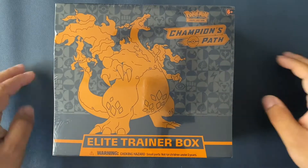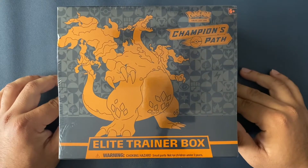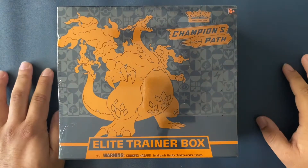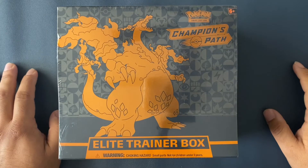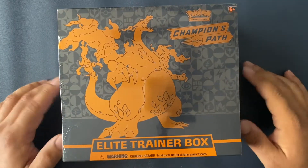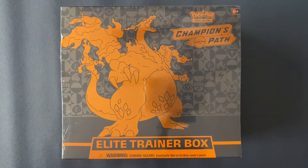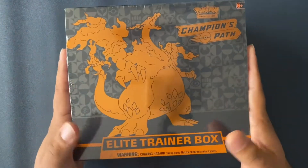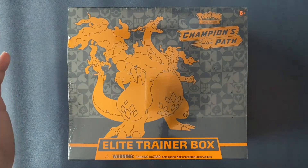Hey, how's it going guys? Welcome to the Quest Trading Card Channel, where we embark on a quest on finding the rarest cards on the planet. My name is Quest Blaze, and today we're actually going to be slowing things down a bit. There's been a lot of hype with Shining Fates and the new Battle Styles set that's coming out, so I wanted to slow it down, throw in some Champion's Path, because I have yet to get my very own Charizard. So today we're opening up this Elite Trainer Box to see if we can make some magic happen and actually get that Charizard. Let's begin.